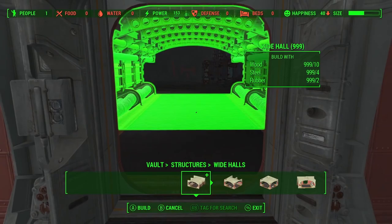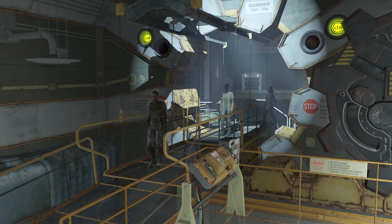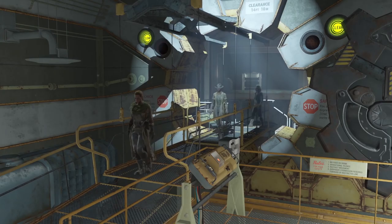We're also going to be able to build wide halls — different structures with wider areas, very similar to the entrance of Vault 81 where you get the Overseer's Guardian. There are lots of different types, including pieces that connect in all four directions. Once again, materials are wood, rubber, and steel — very standard for what we'll need to build.